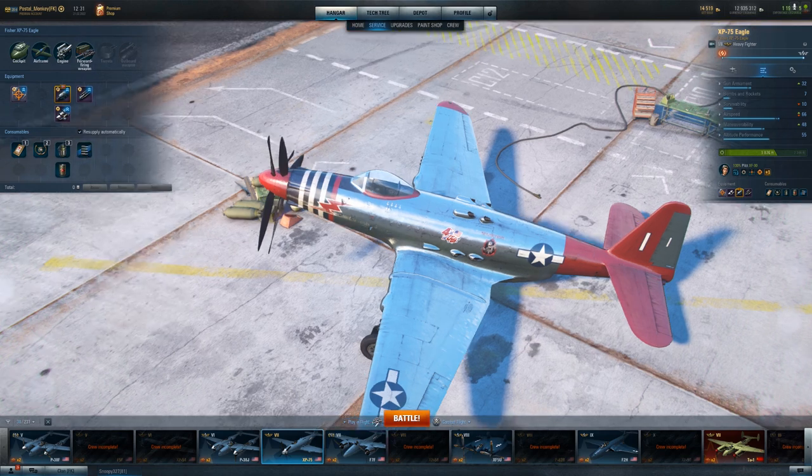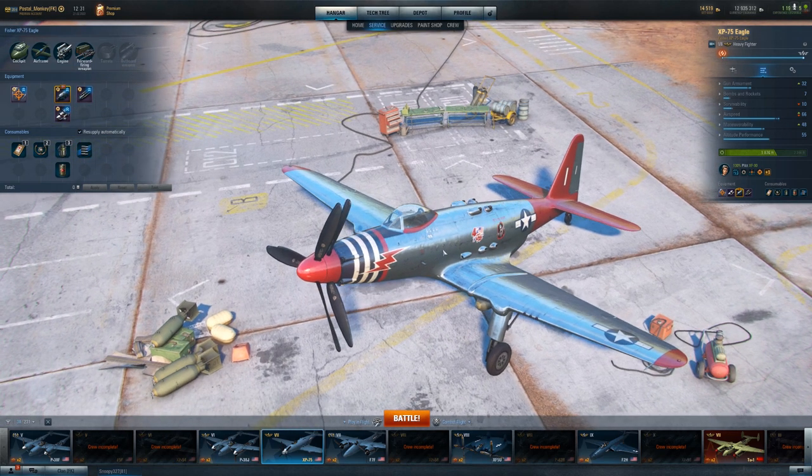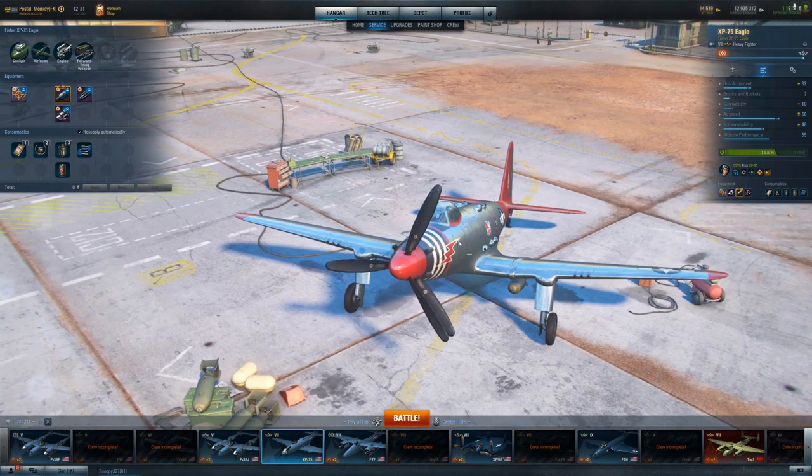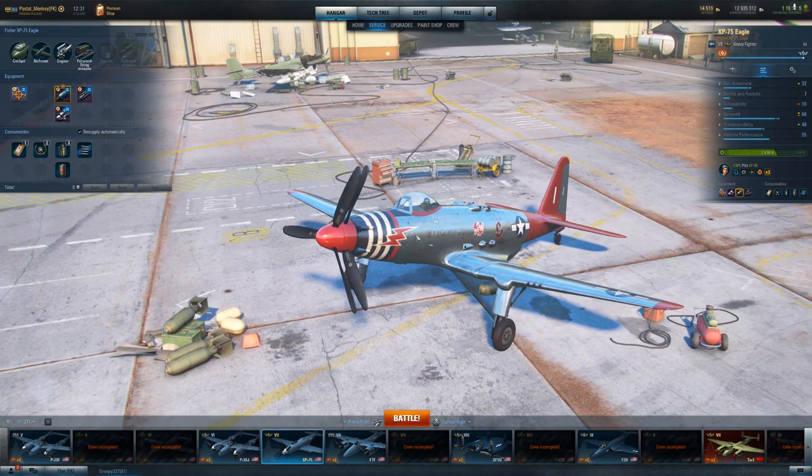I've got universal ammo on here — because why not? It's 6,000 credits and does a little bit more chance of fire and crits. No real reason to put gold ammo on this plane, as you've got so much volume of fire that universal ammo will be more than enough. And so that's my setup on this plane.